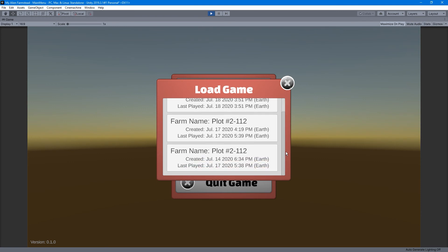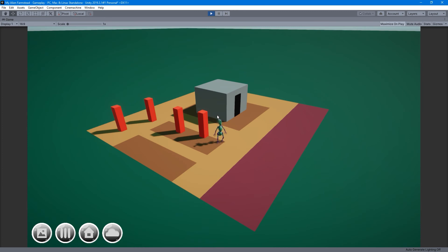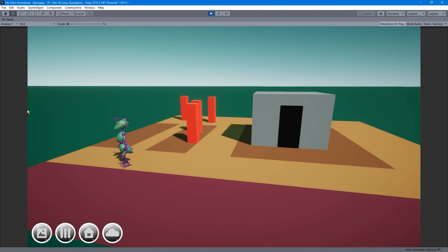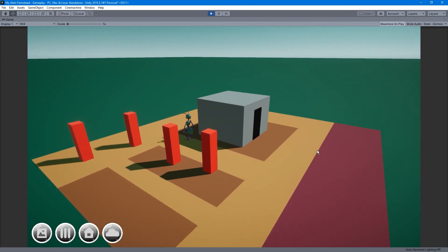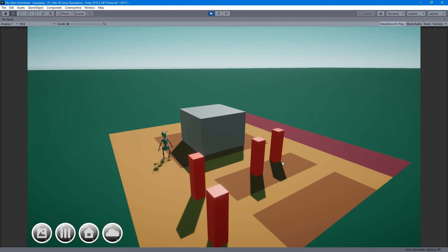The load game screen shows the most recent save up top first, and then any other games you might have. There are as many save slots as you really want. Clicking to load takes a second, and as you can see, the farmer was exactly where he was before and moved away to his next destination — everything is where it should be. This was something I really wanted to get right. There are a lot of things in a game like this that have to be saved between sessions, and it's intended to be played over many sessions, so it makes sense to have a very robust save system in place.